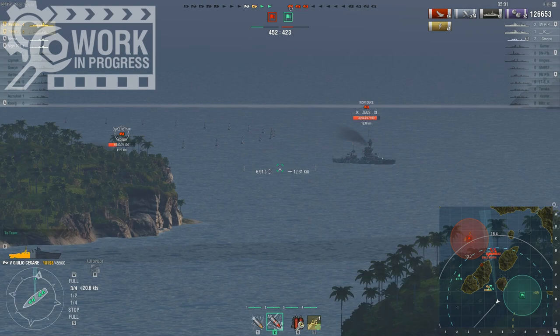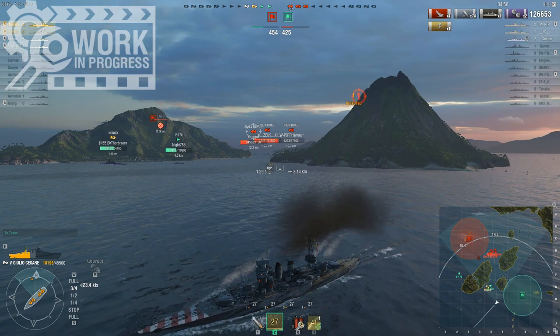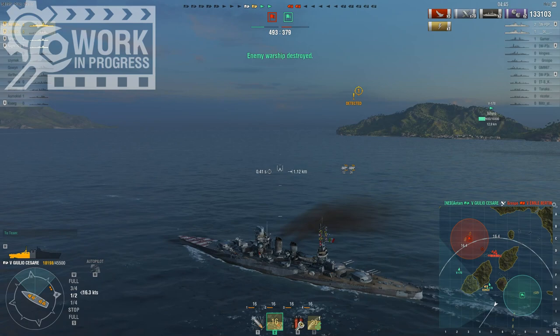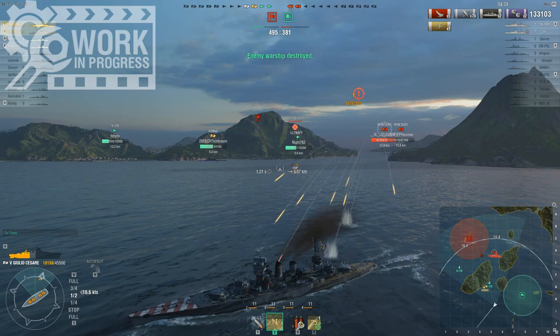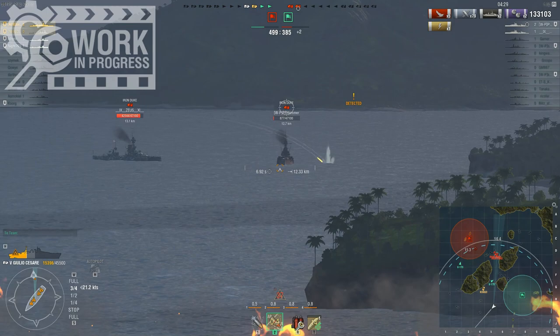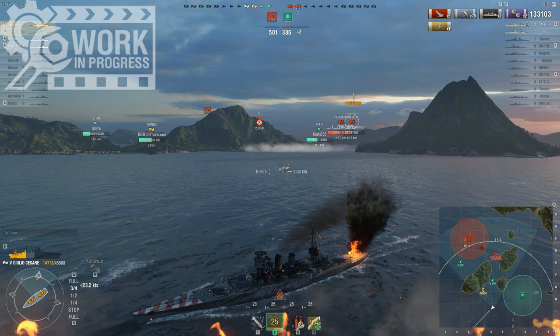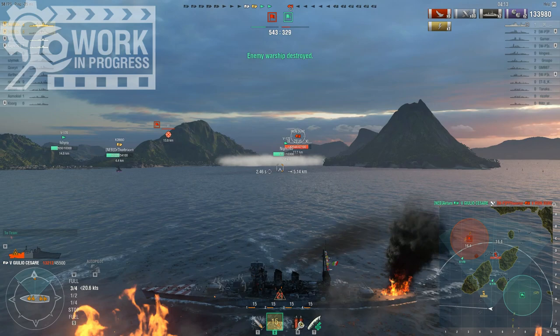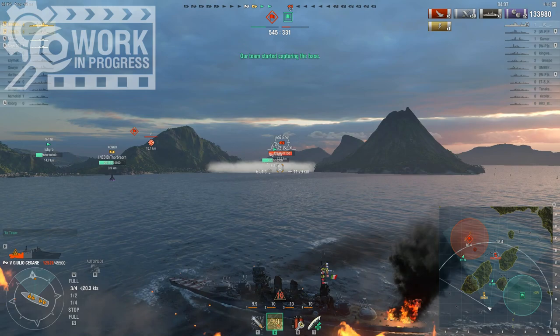It's a tier 5 ship so it has tier 5 matchmaking, which is pretty harsh — you aren't top tier very often. I see a broadside cruiser — guess what's gonna happen. Five overpens but one citadel, and that's another one dealt with. I've recovered quite a bit of hit points. One Iron Duke is going down shortly — I'm clubbing seals like a boss, but it feels sort of unfair with this accuracy against cruisers and destroyers.